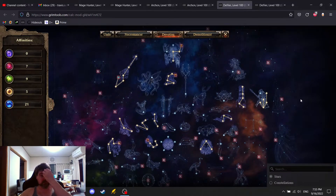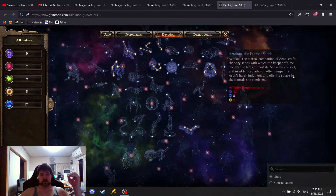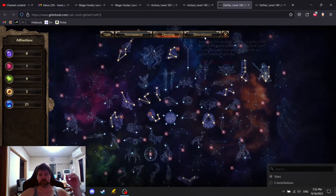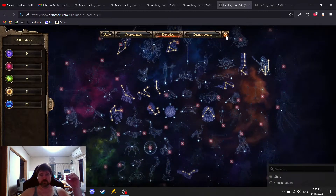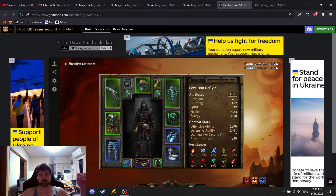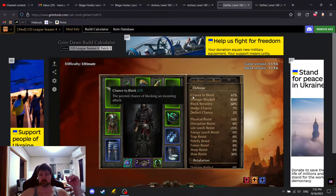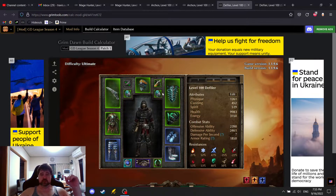I'll level this as Blackwater Cocktail, because you always level as Blackwater Cocktail for these builds. It's super defensive and tanky. With components, augments, and some good affixes, I think I can get to around 80% chance to block with around 80% block recovery — that'll be huge. This is the build I'm thinking about starting, versus my Mage Hunter.